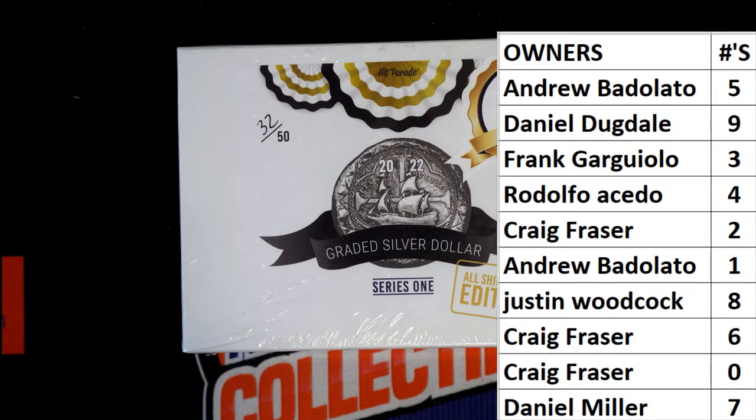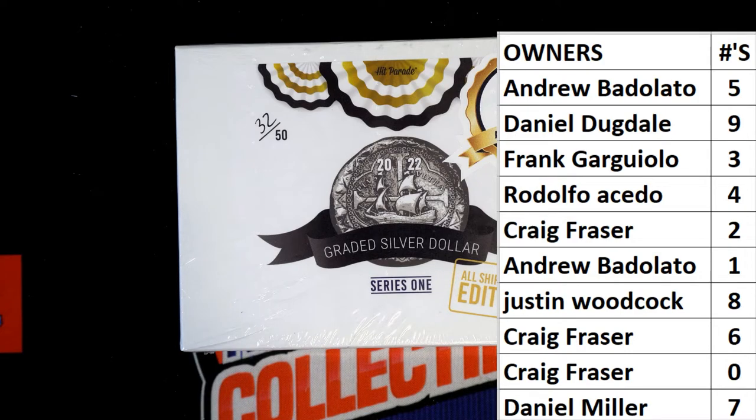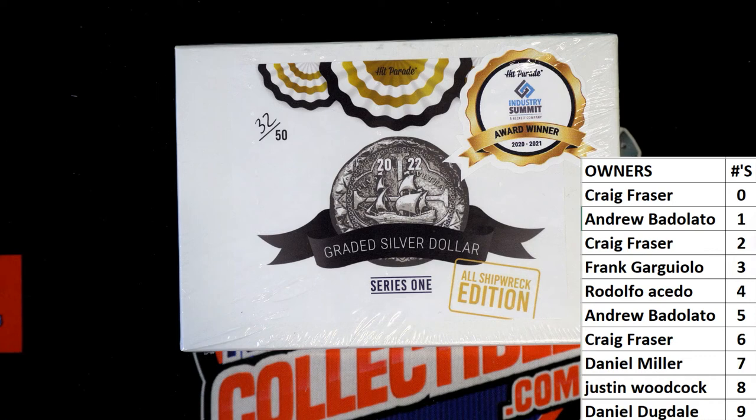Let me brighten the screen up a little bit — need some brightness, there we go. All right, that's much better. I think everybody that's been in has seen us do these enough to know how these work. Good luck. All right guys, real quick — let me put on the screen what we're looking for here, outside of the standard coin in this, which is the El Cazador's Colonial 2R.